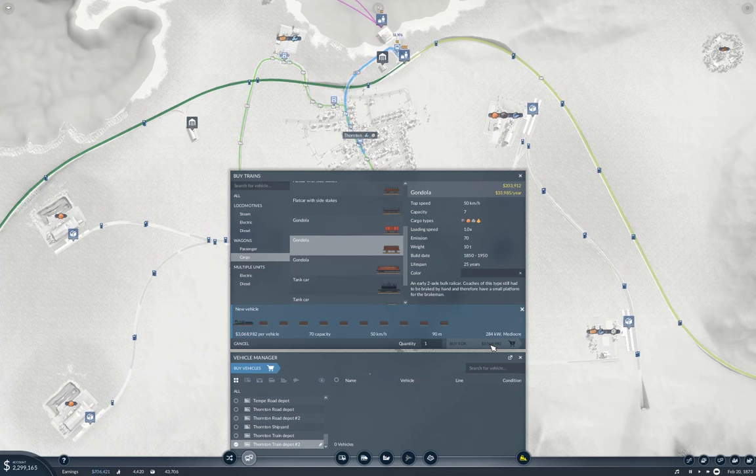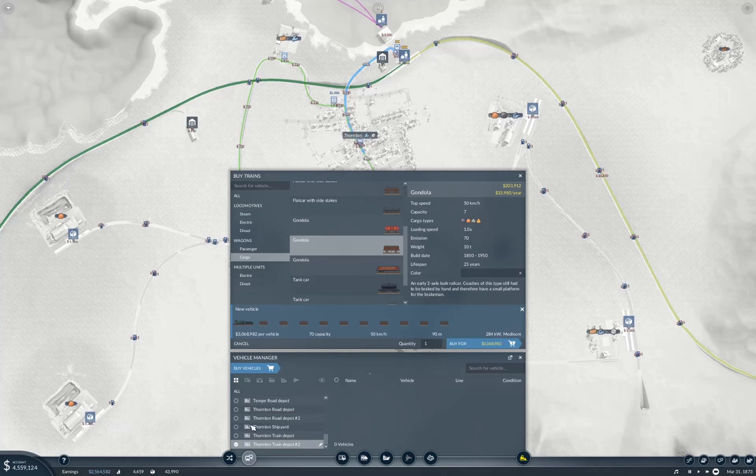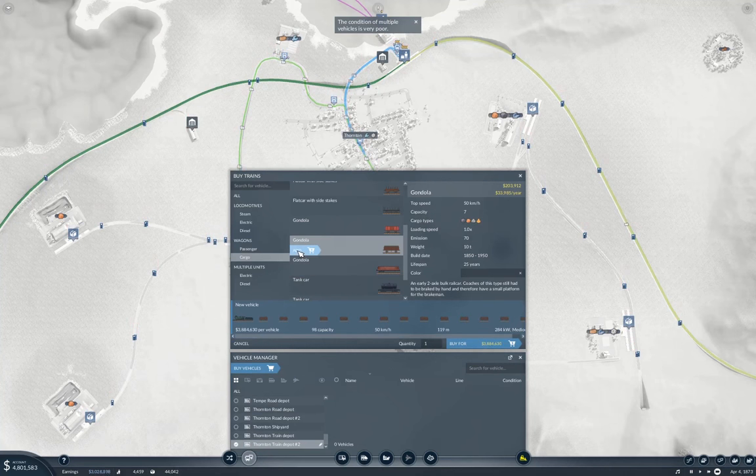We're going to need at least two trains — one for iron and one for coal — but ideally four trains, which is 16 million. That's going to take a while to accumulate. Well, we can get two more million from the loan, so we've got enough for one train. Let's go back in and take it up to 105 capacity and buy one.